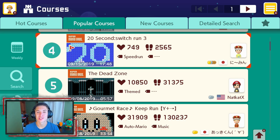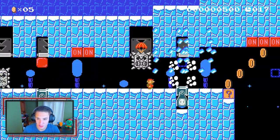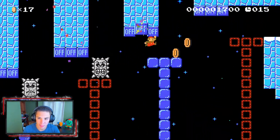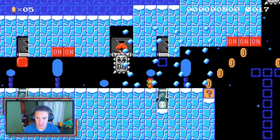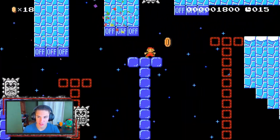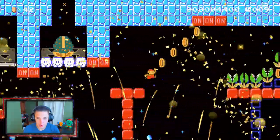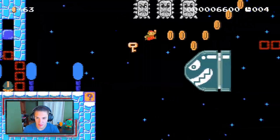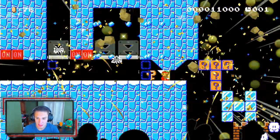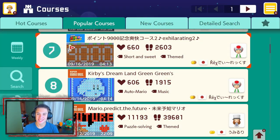The second course is called '20 Second Switch Run' — number four on the list right now. We're gonna hop in and crush this speedrun. All right, we got these switches and we're just hitting them — bang bang bang bang. We get hit by fake blocks but we're still here. We got a key too, slapping on these switches, take out the missile, and finish off that level!